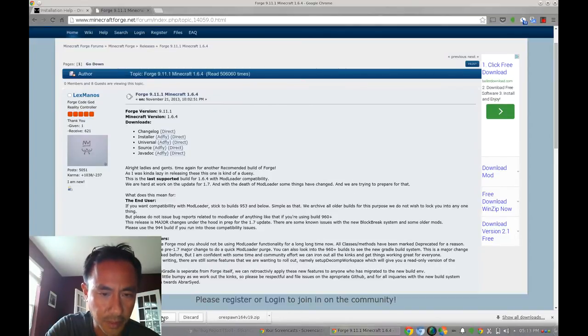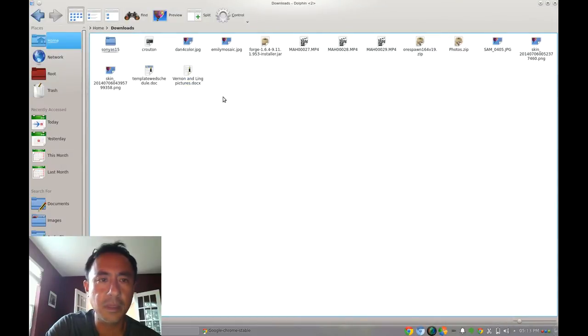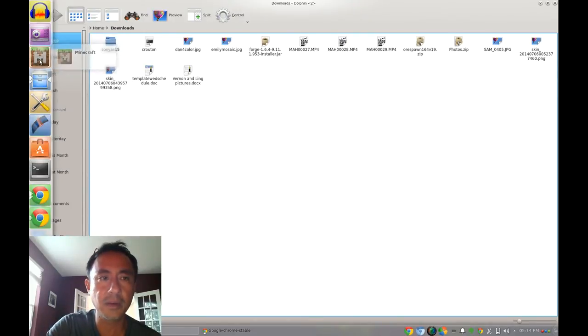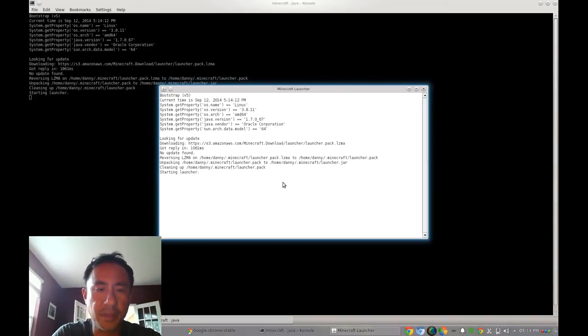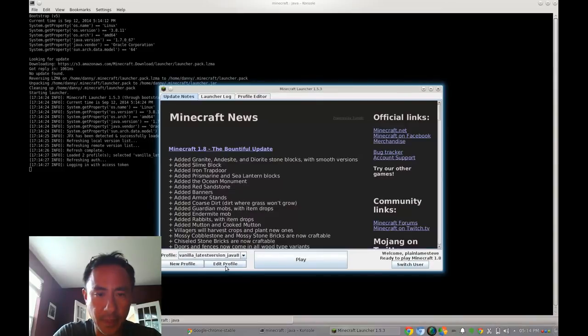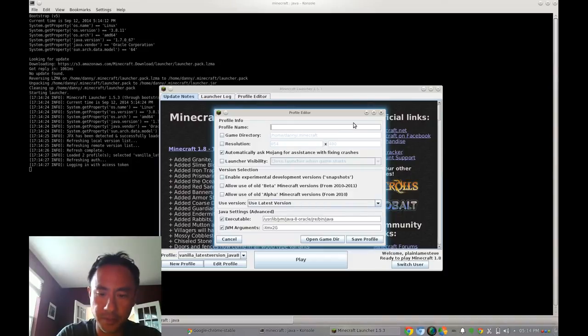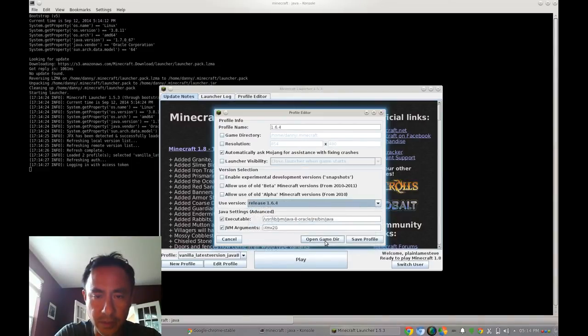Now we have two downloaded files: one is the rSpawn mod and one is the Minecraft Forge installer. To install Forge, it only works with Minecraft 1.6.4, so you need to create a profile first. Open Minecraft and create the profile for 1.6.4, otherwise when you double-click the Minecraft Forge installer it won't work.